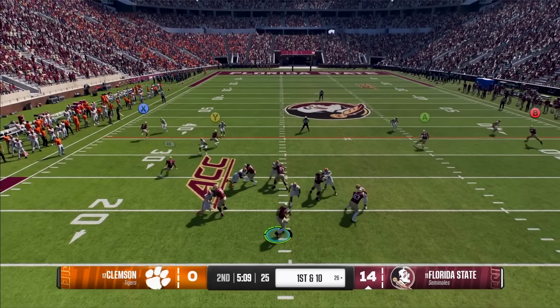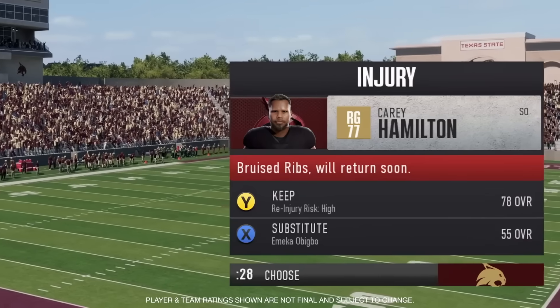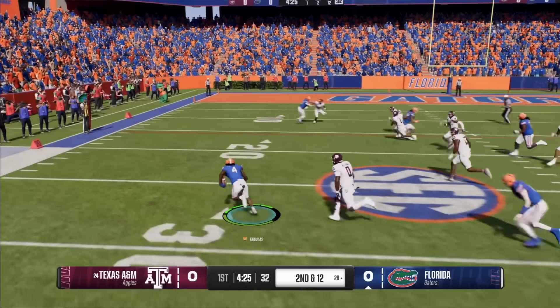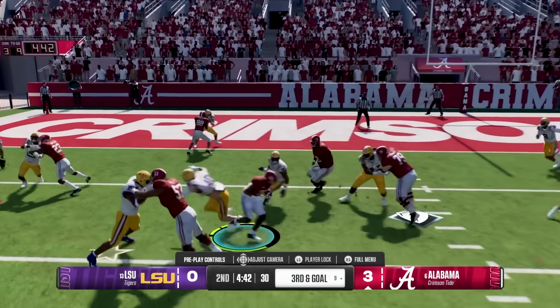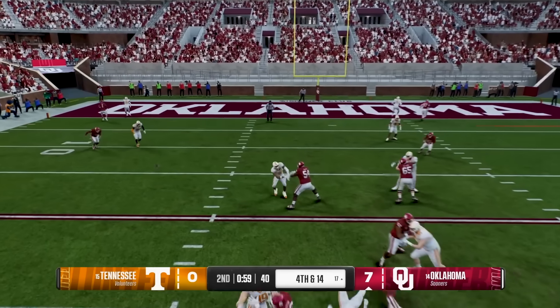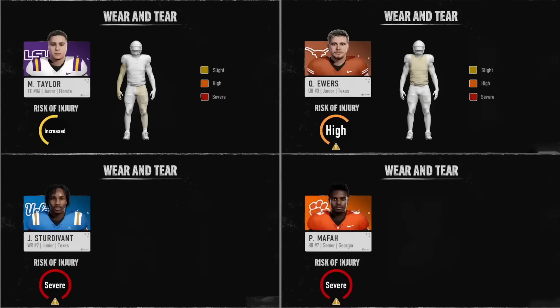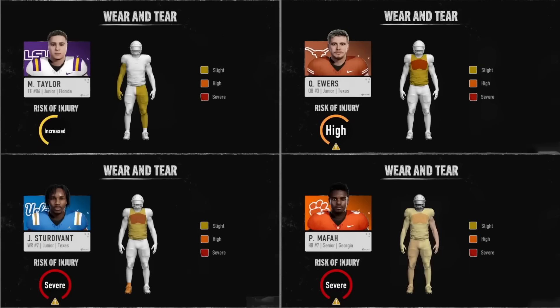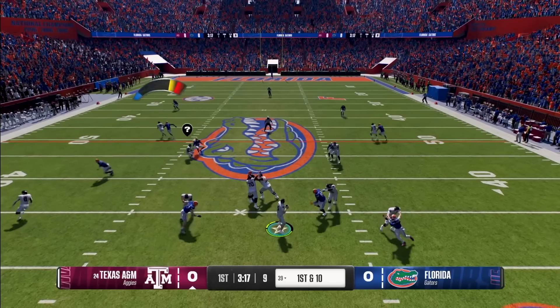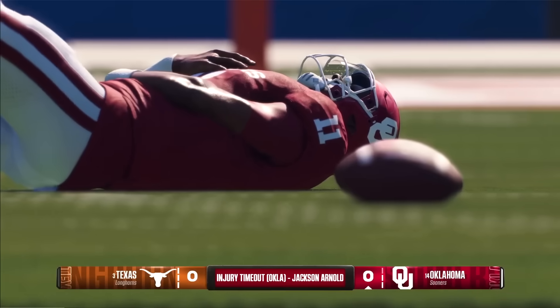The defense is seeing significant upgrades — new AI logic for the read and pitch keys. They consider more realistic context when deciding to crash or stay at home. They're more likely to stay at home and play the quarterback on wide hash marks; when the offense is close to first down, they'll play the running back more often. Pitch keys also exhibit more varied behavior, with the ability to bluff whether they're playing the quarterback or the running back. Under coaching adjustments, you can instruct read and pitch keys separately on how to defend.